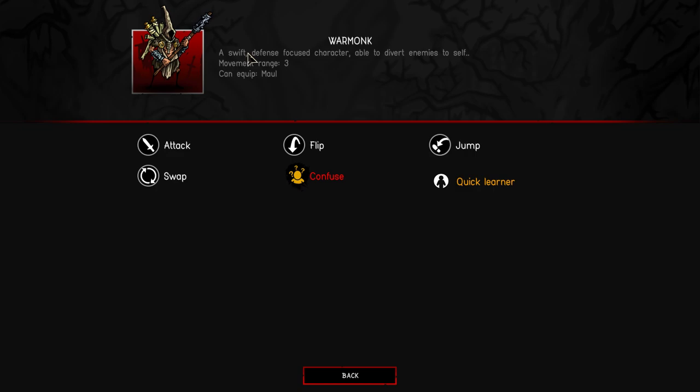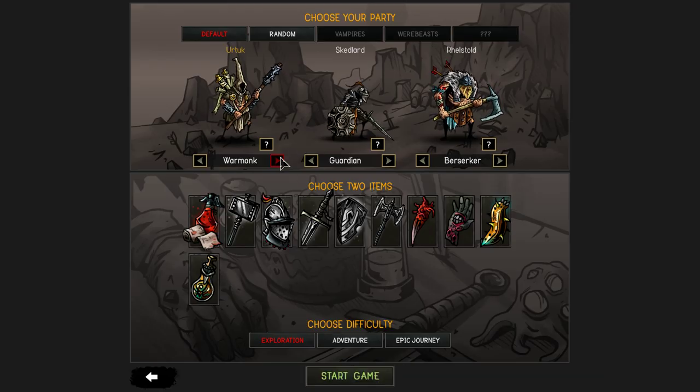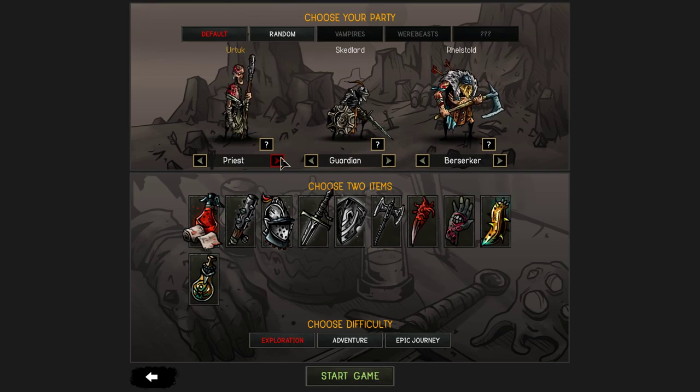What's the War Monk do? A swift, defense-focused character, able to divert enemies to self. That sounds like a bad idea for our guy that actually needs to survive. Footman, Hunter, Berserker, Spearman's good. I'm tempted to just go with the Priest because he's already got the mutation thing on him.